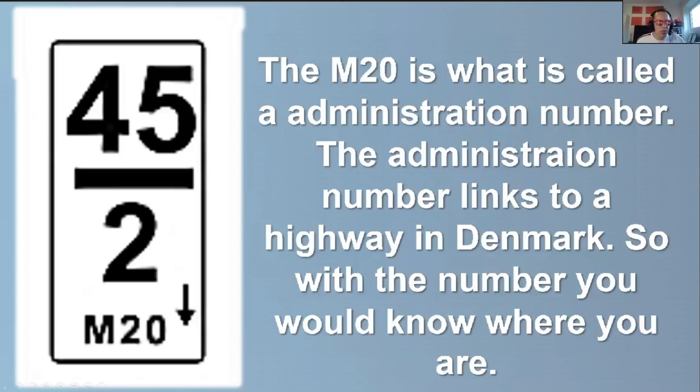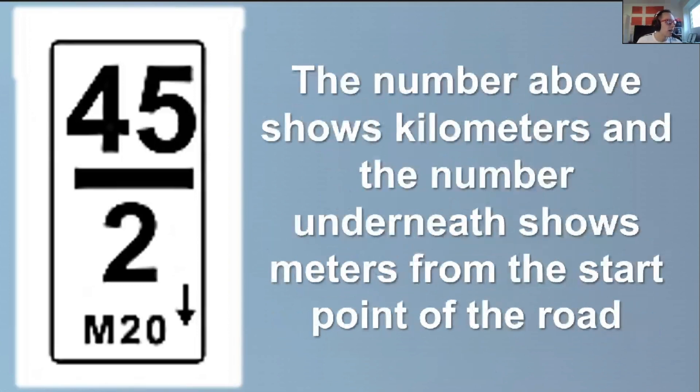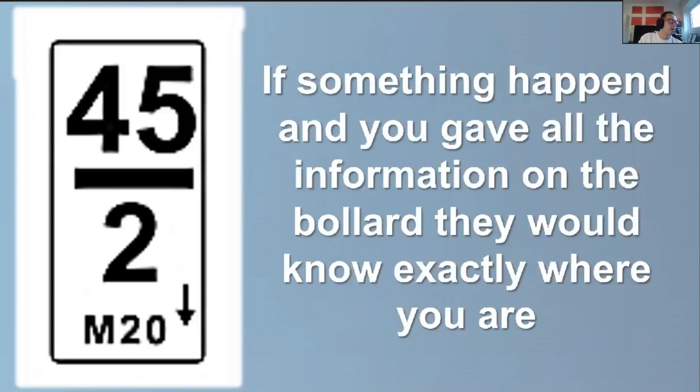Now, what helps you find out which direction you're driving — toward or away from the start — is this number. This is the M20 in this example, and it has an administration number linked to a highway in Denmark. With that number you can basically know which road you are on. The number above shows kilometers and the number underneath shows meters from the start point of the road — so 45 would be the kilometers and 2 would be the meters, meaning 45.2 kilometers.